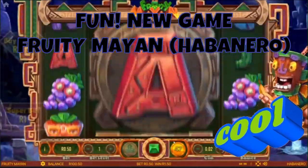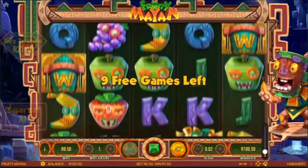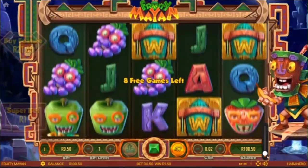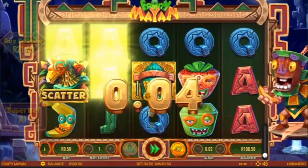We won 10 free games. That's a giant crate. What happens here? What happened with that crate? It disappeared.